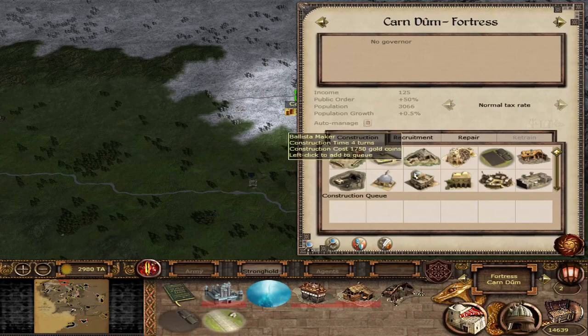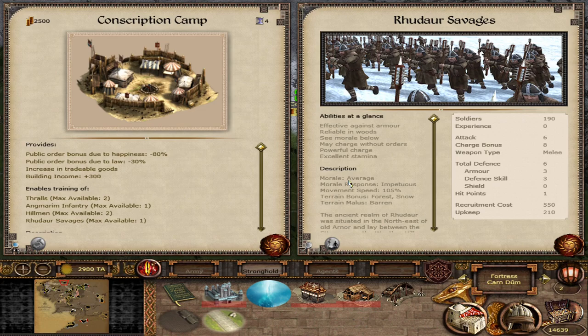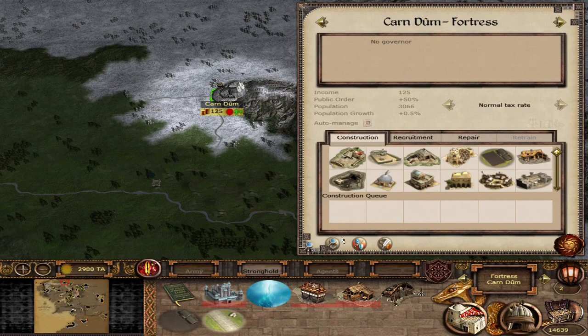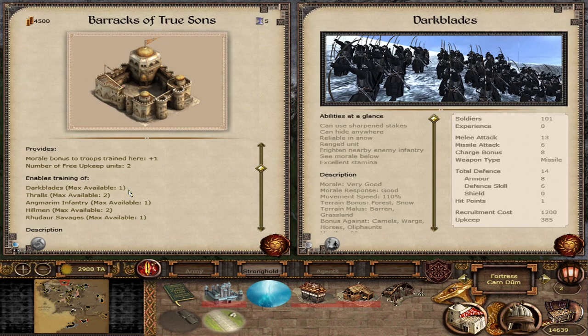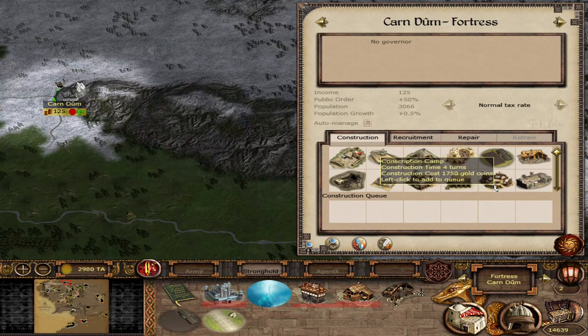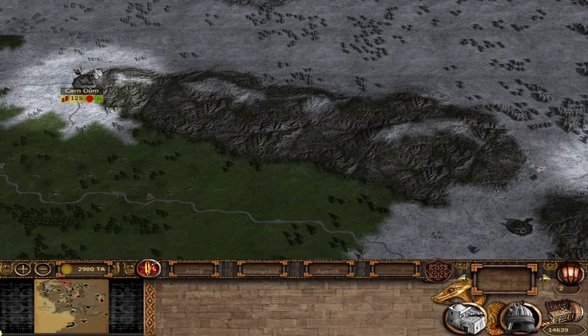Moving counterclockwise up to Angmar — taking Angmar gives you Thralls, Angmar Infantry, Hillmen, and Root-hour Savages. Arguably nothing here really fills any holes in your roster; you have Ezra Zaire warriors anyway. Upgrading to Barracks of True Sons at least gets you the Dark Blades, a very powerful ranger unit, but the rest is honestly fairly underwhelming. Angmar is also the first settlement we've encountered where you don't get cavalry from the conscription camp.